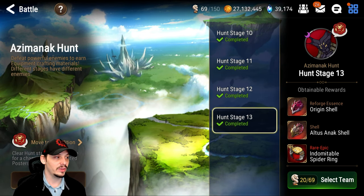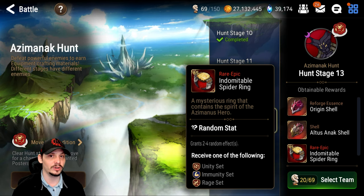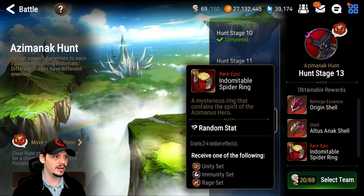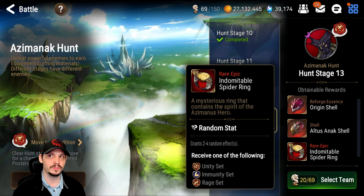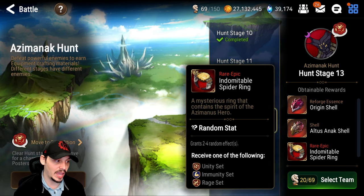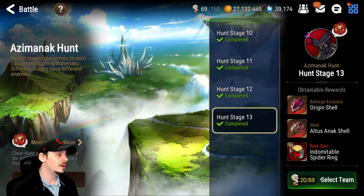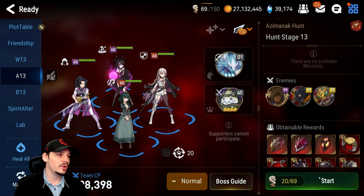The rage set is important for one-shot teams — Cidd, Baiken, Yufine, Arby, and a few others can use it. We're not covering one-shot teams extensively here. Unity you'll probably just break down. When you're coming to Asmoc, you're mostly here for immunity sets.